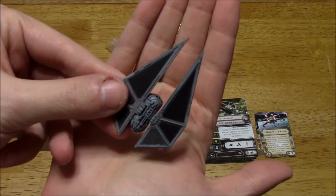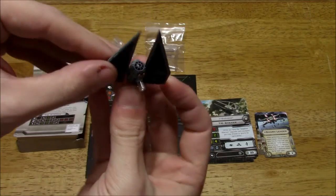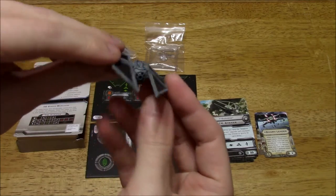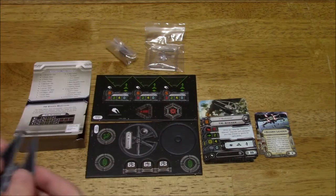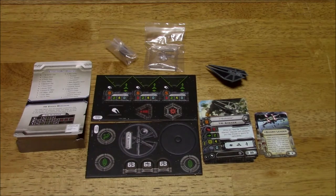This is what the model looks like — there's the top, and here's what it looks like from the front. From my understanding, this is an atmospheric fighter. It was in the Rogue One movie. I don't know too much about it; I just got these expansions in the mail today. I also got some other ships, which I'll be covering shortly.